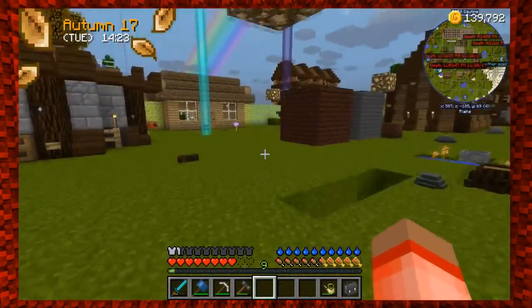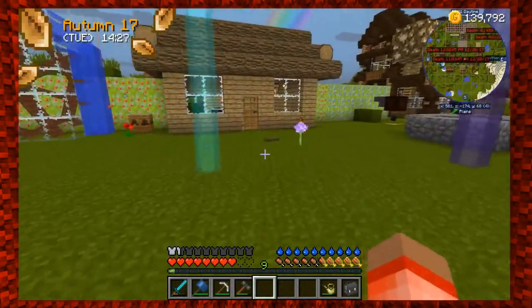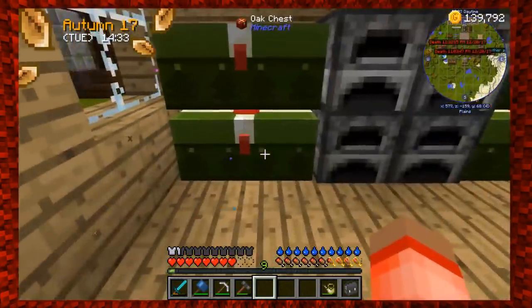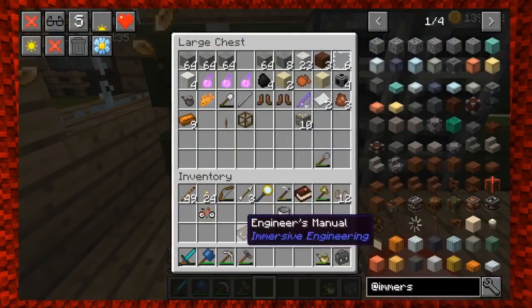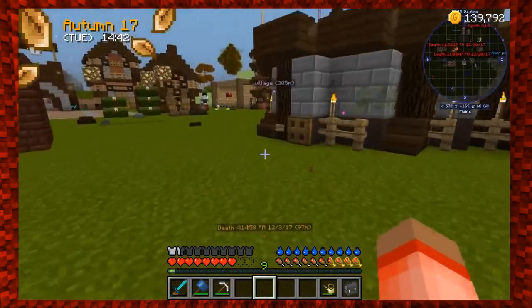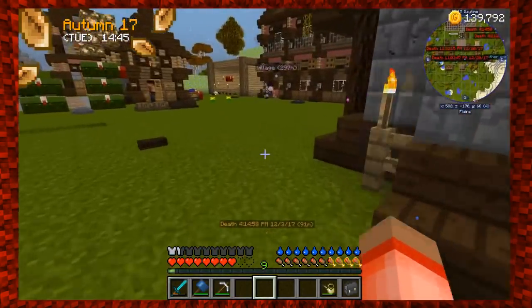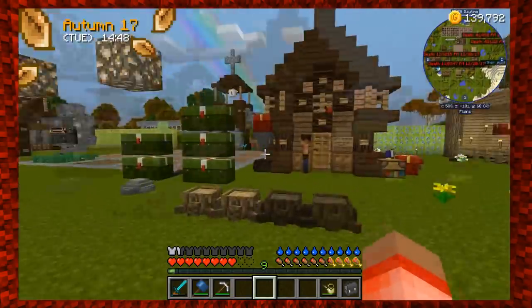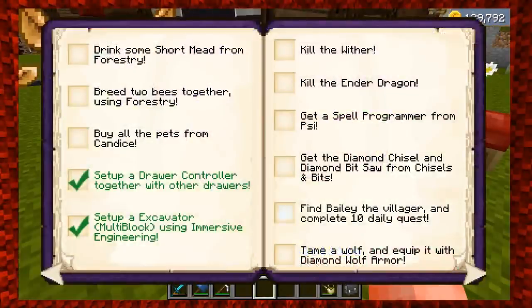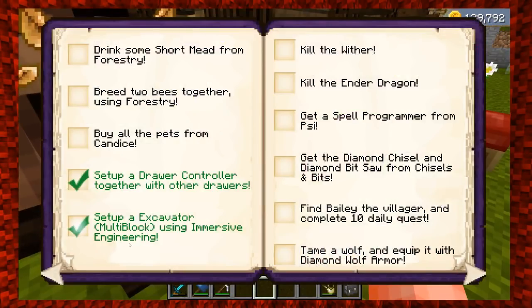We're going to go ahead and put that away since we don't need it anymore. We have finished the excavator, which was the achievement for the book. Let me put this away and mark that — all the Immersive Engineering stuff goes in this chest. Let me check the achievement book: set up an excavator multi-block using Immersive Engineering — done! Thank goodness.